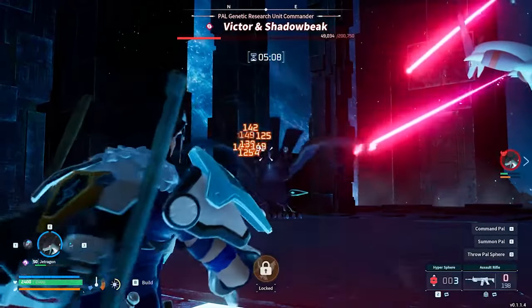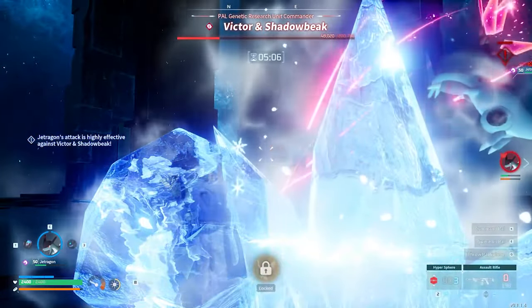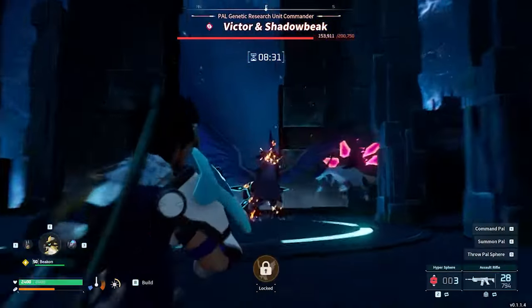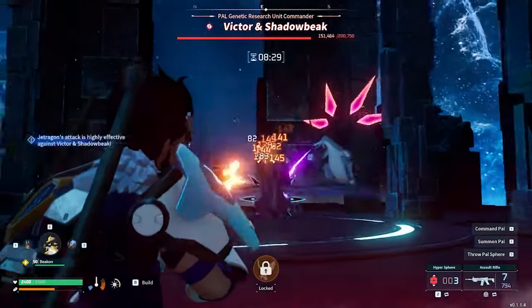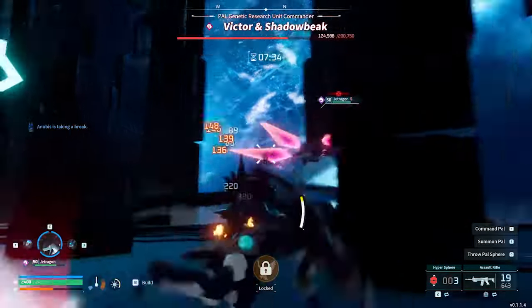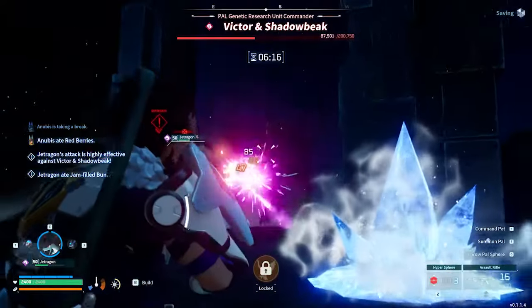If you get a red circle beneath your feet, then a moment later an Ice Shard will burst from the ground, dealing very high damage and potentially stunning you for a brief moment. If you are being mobile throughout the fight, as you should be, then you will probably miss this attack anyway. Be aware it is hard to see this attack coming if you are aiming down your sights, so be prepared to dodge quickly.